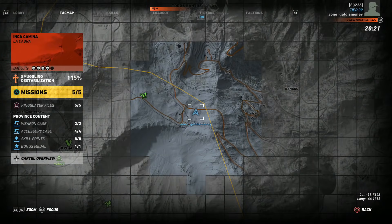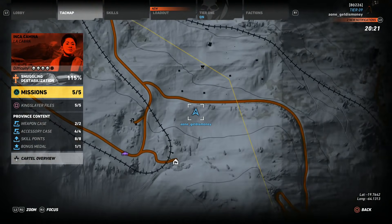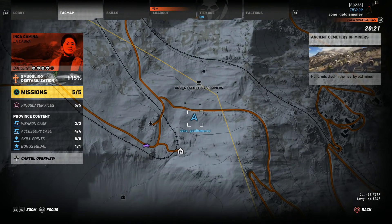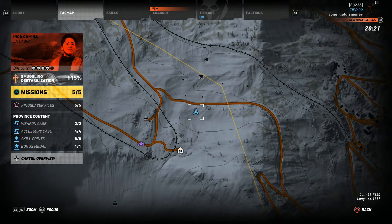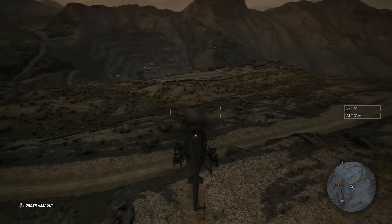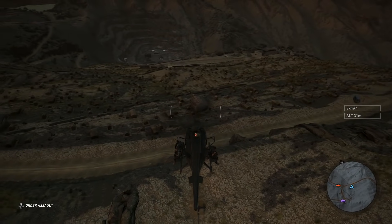The first thing you're going to have to do is investigate the three different graves. These graves are going to be located on the border between Pucara and Inca Camina at a location called the ancient cemetery of miners. We're starting towards the south of the ancient cemetery of miners, directly south of the road near the cemetery.